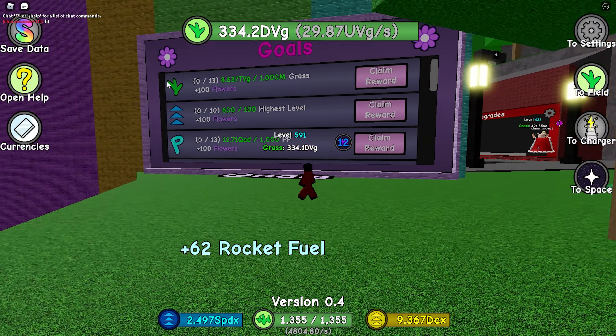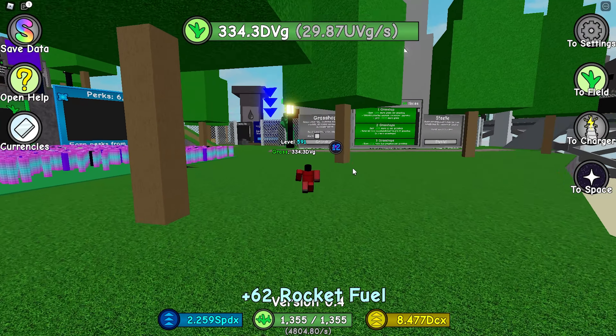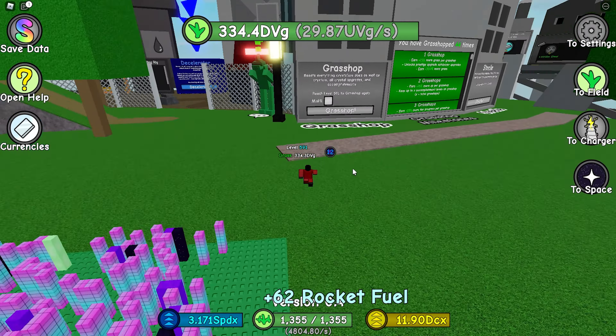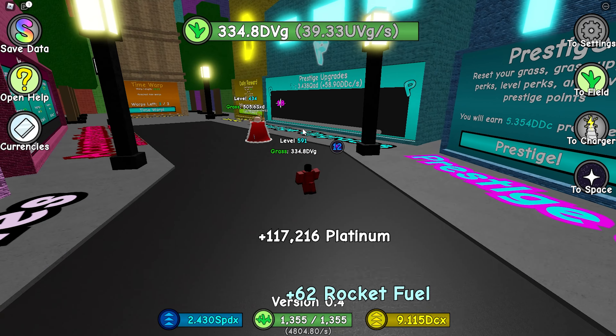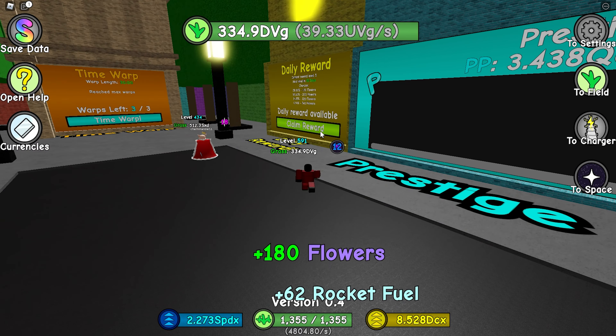Oh wow, this place looks livelier. They added goals — that's crazy, we get flowers. This is insane. So they have a flower shop right here, they have an automation upgrade right there, crystallized prestige, a daily reward sign right here. I'm playing the reward real quick.